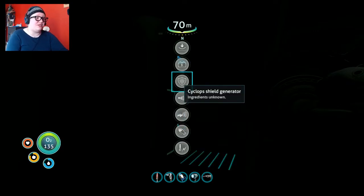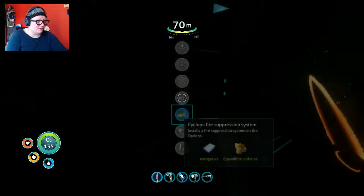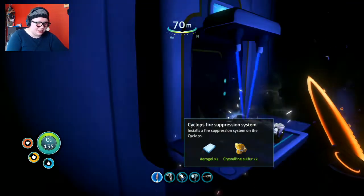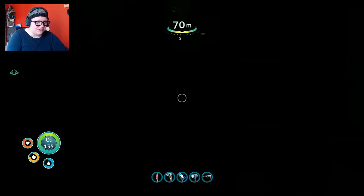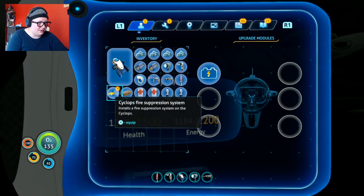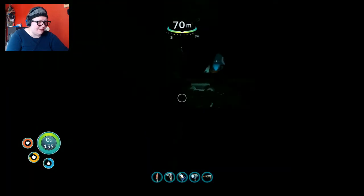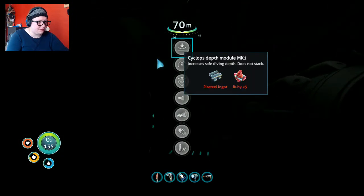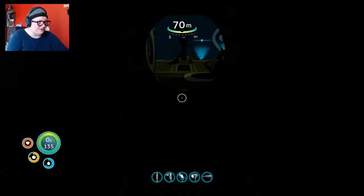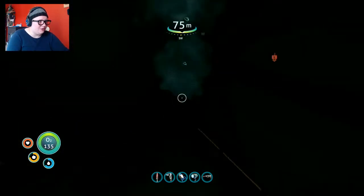The sonar can wait — I don't really use sonar all that much. The fire suppression system, though — I am going to need this desperately. I feel safer now. Now I need to start working on the depth module. What do I need for that? Plasteel ingot and three rubies. I don't think I have enough titanium to make another plasteel ingot, but I thought I had a spare somewhere.